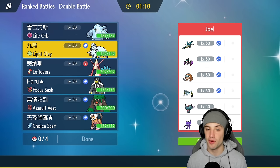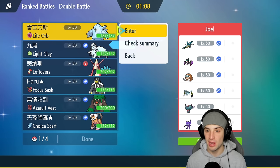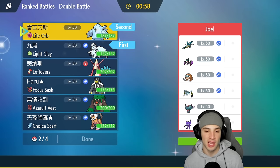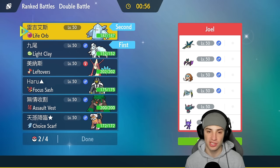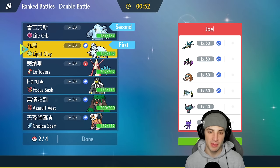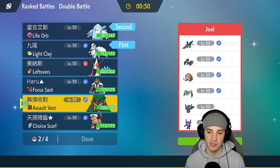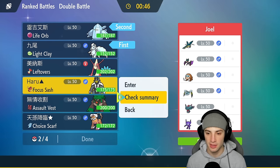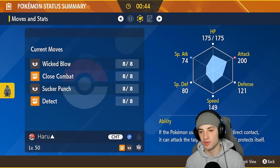We want to get Aurora Veil and Reggie Ice going because they have no weather control, unless Sableye has Sunny Day. I'm going to hope not and just try to get off Aurora Veil and start ripping with Reggie Ice. For our back-end Pokemon I like Urshifu because we have Sucker Punch for first-turn priority and Focus Sash — definitely going to be really nice.